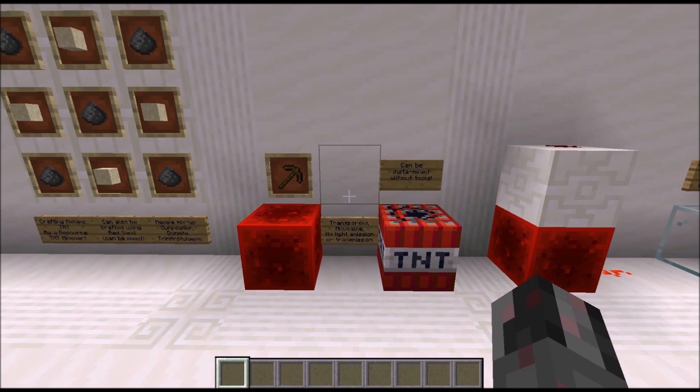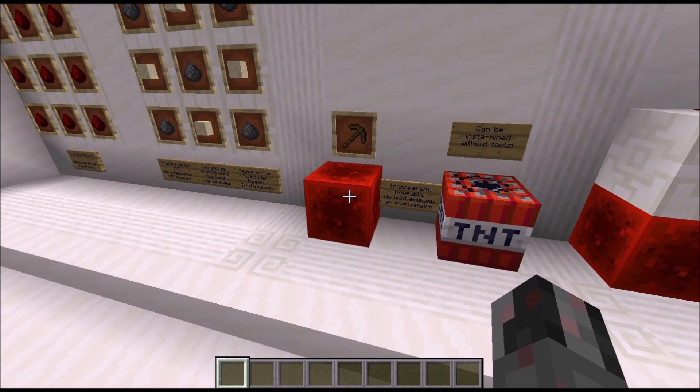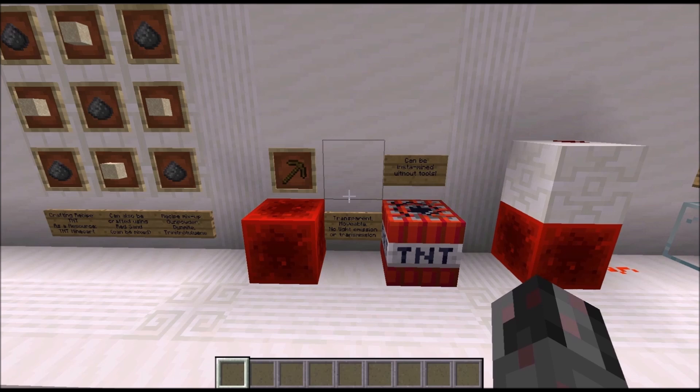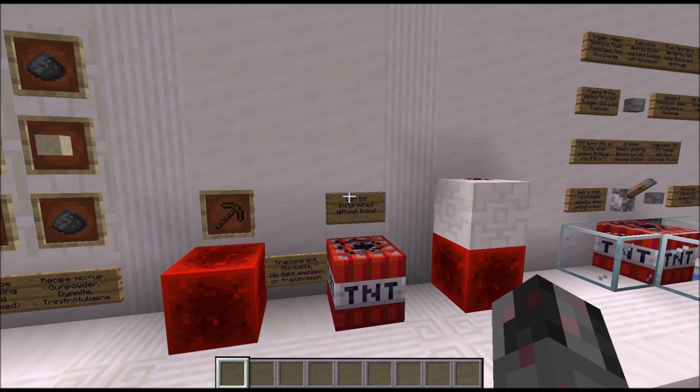Next let's talk about the blocks themselves — they are both very similar. Both are transparent blocks, meaning they won't transmit any redstone power, although the redstone block obviously emits redstone power. They are both movable blocks, don't emit any light, and don't let any light through. Where they mostly differ is in mining: to mine a redstone block you need a pickaxe, while TNT requires no tools and breaks instantly.